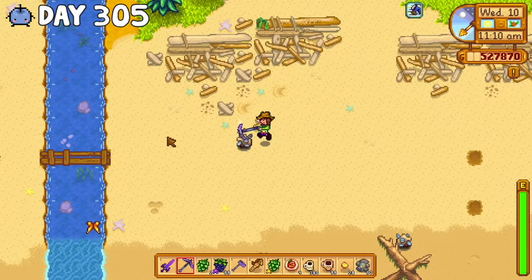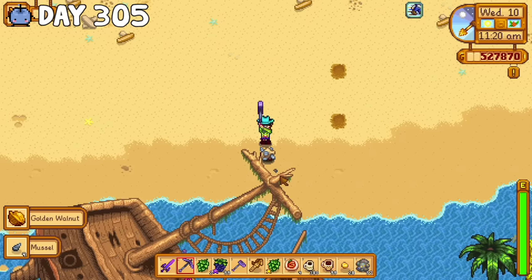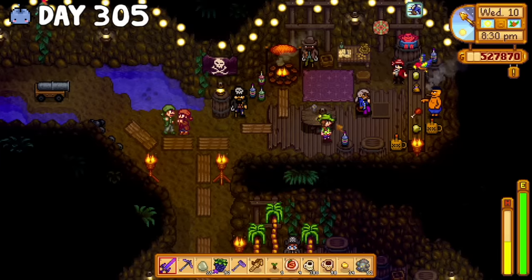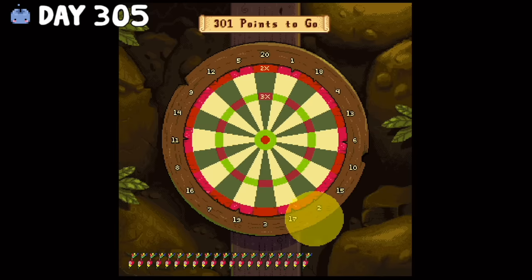I got impatient and sped up one of the iridium wines to sell along with all the pickled veggies and jelly from Jam City. I felt like the easiest thing to do to progress toward perfection was finish finding all the golden walnuts, so I cracked open some muscle rocks on the beach and headed to the pirate's cove for a couple games of darts. I had no idea what I was doing, but no matter where I threw the dart it just ended up a bullseye, so after a couple minutes I ended up with all three walnuts.